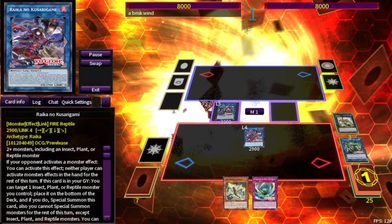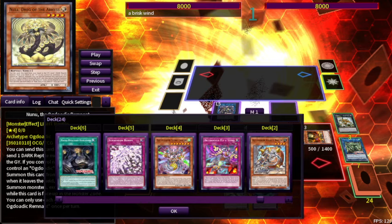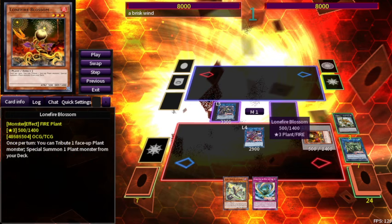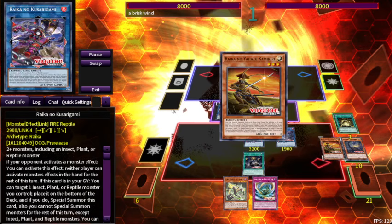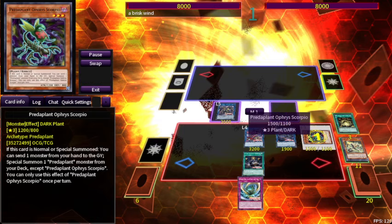Rekha lets you bring out any level 3 or lower monster from your deck — that's a very interesting effect. So you can bring out Lonefire Blossom. This is where the other archetypes start connecting. So far we've gone through Ogdodic and Rekha. Lonefire Blossom can tribute itself to bring out the Rekha main play of the deck. So you get to add two to your hand and banish one. You can Link Summon multiple times, and when this card is Link Summoned, it lets you bring back a buddy — so I'll bring back Lonefire Blossom.